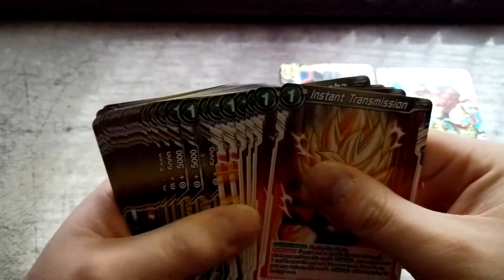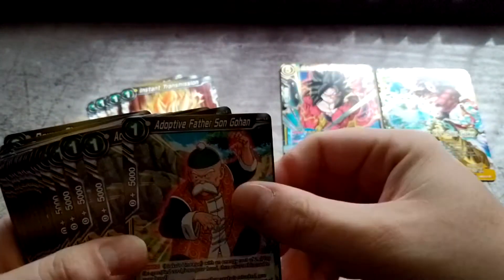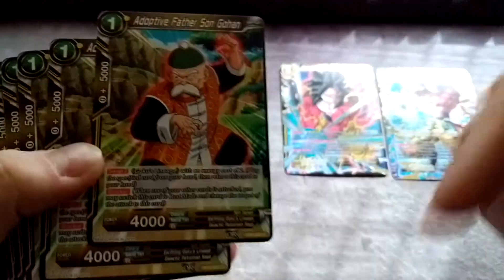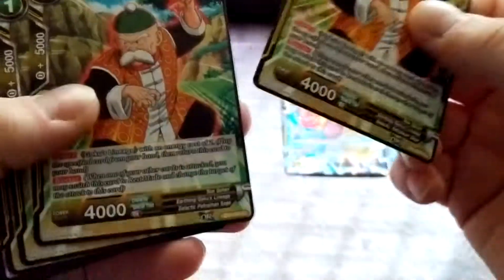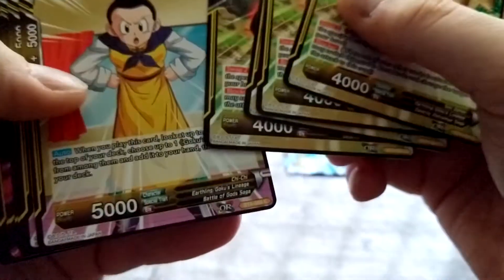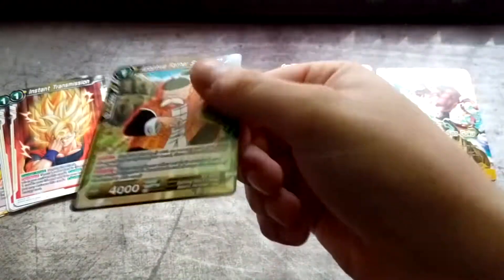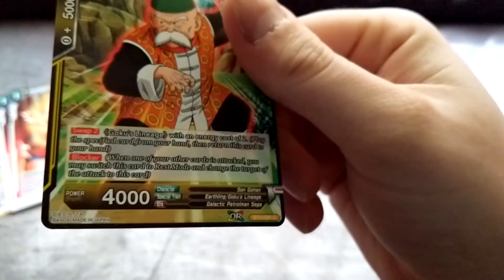Nothing super crazy. The reason I was interested in buying this deck is that each deck has its own gimmick, and the deal with this deck is that you do swaps. If I'm not mistaken, you can see it's a Swap 2, and it runs Goku's Lineage cards. You can see all of the cards down here — they might all be Goku's Lineage just to run well with the deck, so it's very fluid. It looks like it's all Goku's Lineage, which makes sense because they're all relatives of Goku.